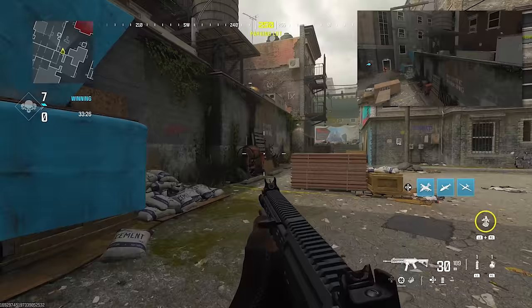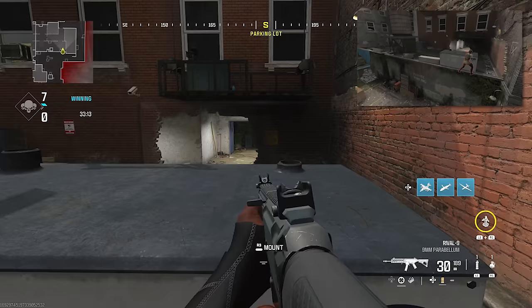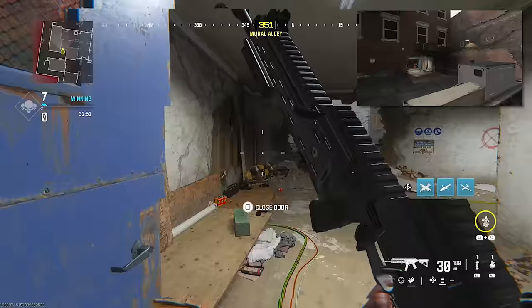Another way to jump top mid — if you want a different angle and they know you're jumping through the left side of this wall, you could actually go on top of this barricade and go all the way over here and have a nice head glitch. If you're ever getting chased from double doors, you could come over here and get on top of this balcony right away.